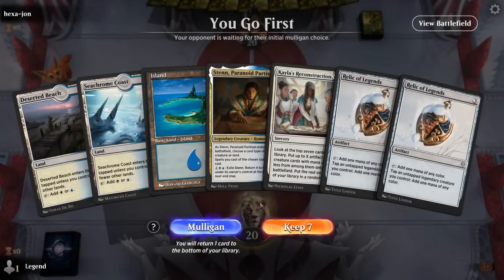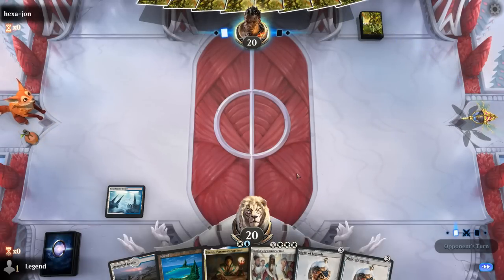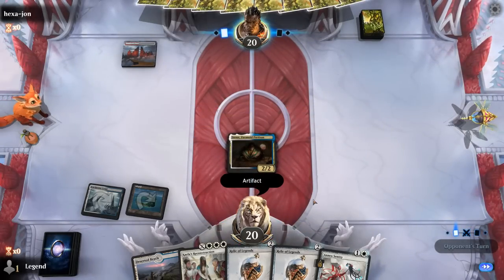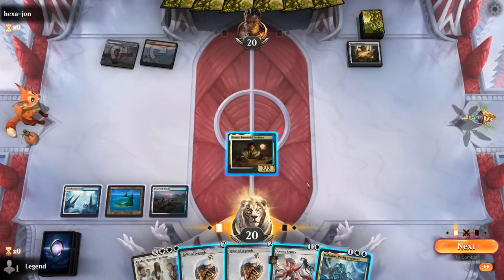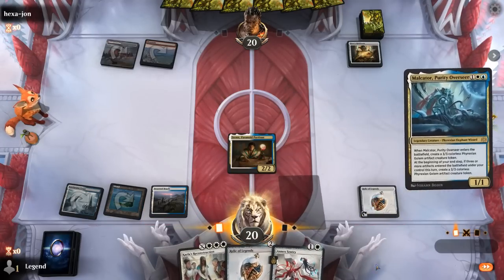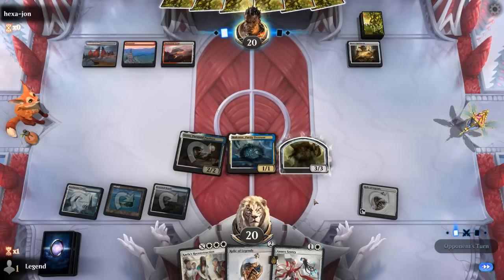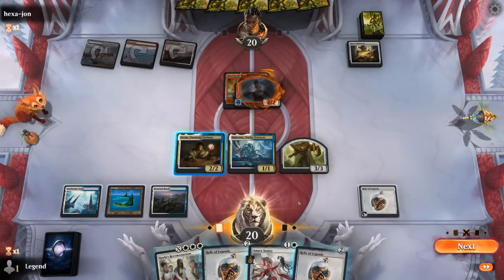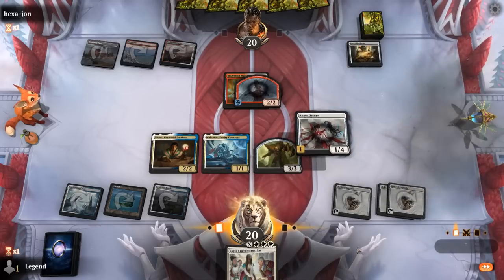We're on the play with a promising hand: Stan naming artifacts, plus double Relic to ramp into a big Reconstruction. We're up against a red-white equipment deck. We can play a Relic and still have enough mana for Overseer — doesn't quite trigger twice but still quite powerful. Then Sentry can maybe exile an opposing creature before it does too much damage. The War Whip means we can exile the token itself and get rid of it for good. We're building up a nice board, and Overseer will trigger end of turn as well since we played three artifacts.